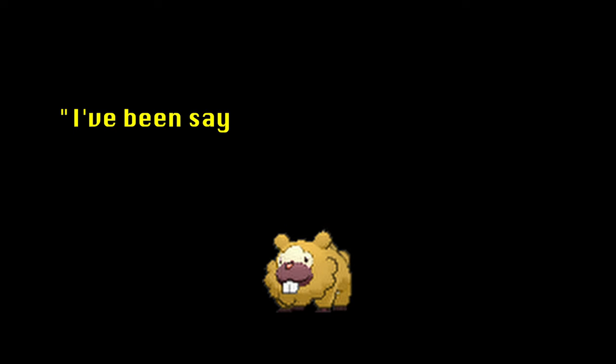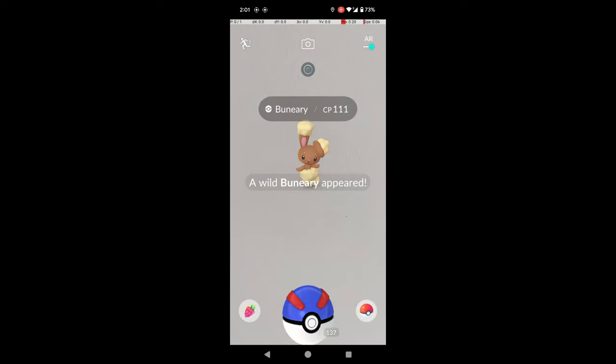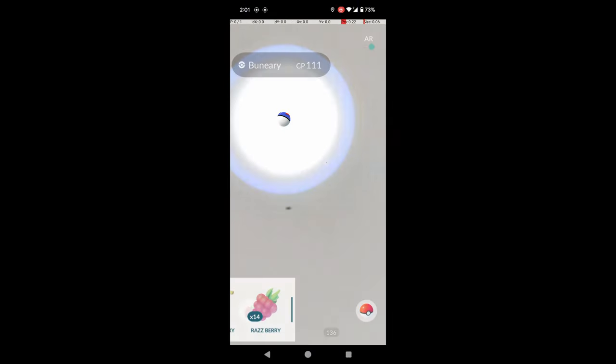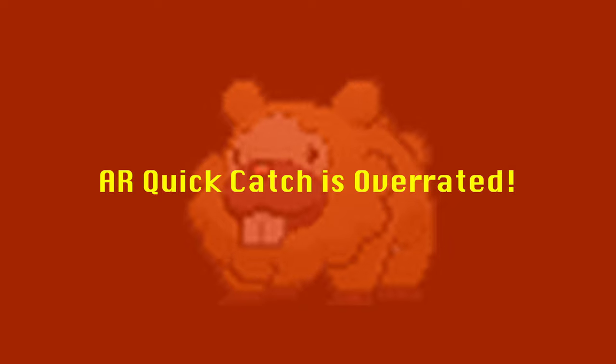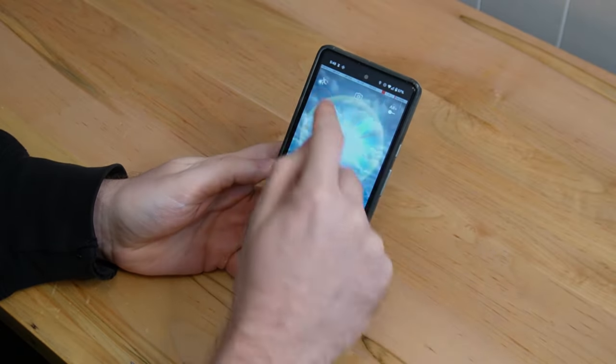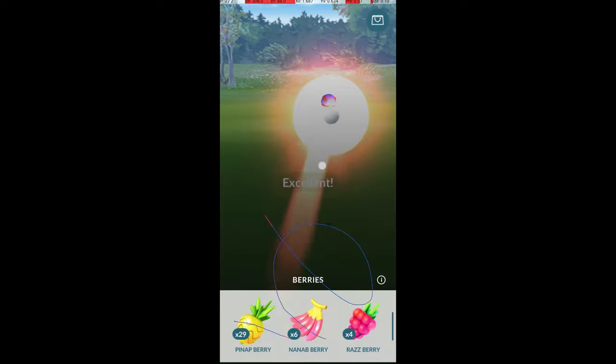Let's not sugarcoat it — I'm horrendous at AR throwing. It might be a skill issue, but it's a hard one to fix since the Pokémon is not in a consistent location. This increased difficulty actually nullifies the small speed edge that AR has in my experience. Even going for maximum speed with regular Quick Catch, I still hit nice and great throws on most throws, but in AR I usually don't.